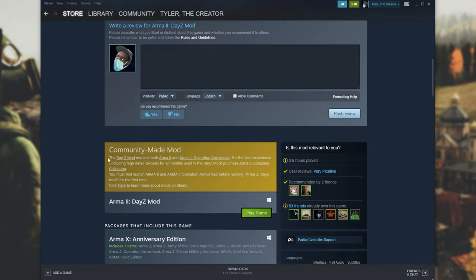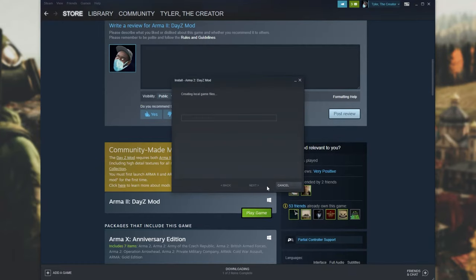This is a free mod and as you can see it requires both ArmA 2 and ArmA 2 Operation Arrowhead. For the best experience, including high detail textures and more, make sure to purchase the complete collection and do what we did earlier, which was opening up those other DLCs. With all of that aside, I'll simply click Play Game and go ahead and download and install the DayZ mod.